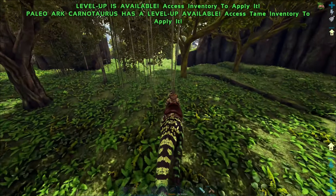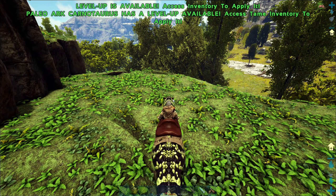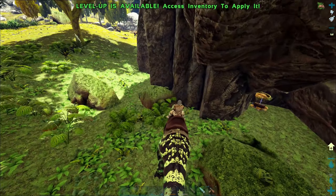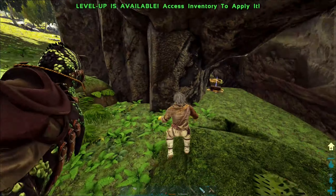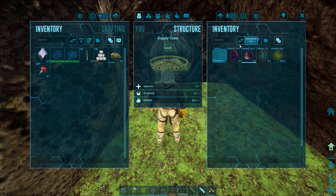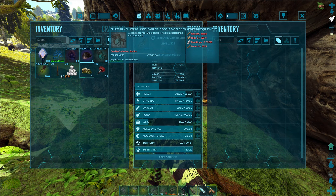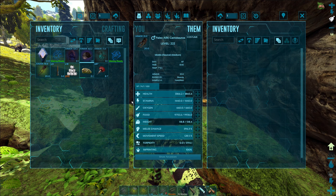There seems to be a Deinonychus nest nearby so we're going to grab that too. Let's quickly check this little treasure node right here - oh nice! Really nice having one of these treasure locations directly under my base. I can just keep coming past to check if it's there. Oh, I like those desert cloth goggles - and I'm getting a Diplodocus and a Tranodon saddle, what luck!